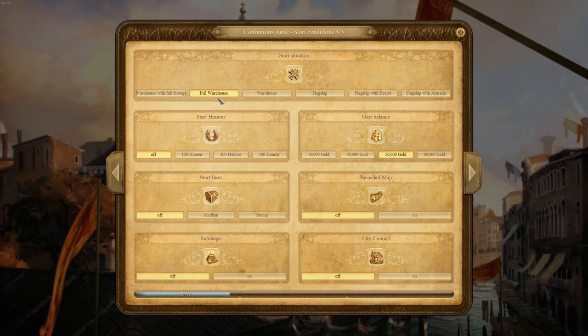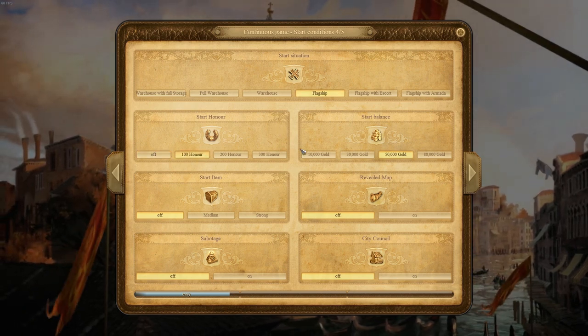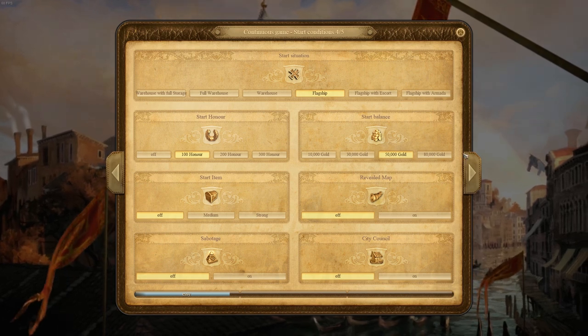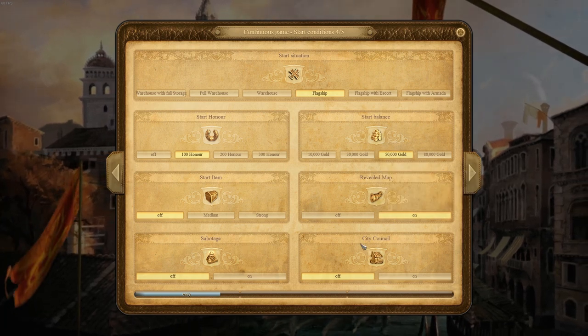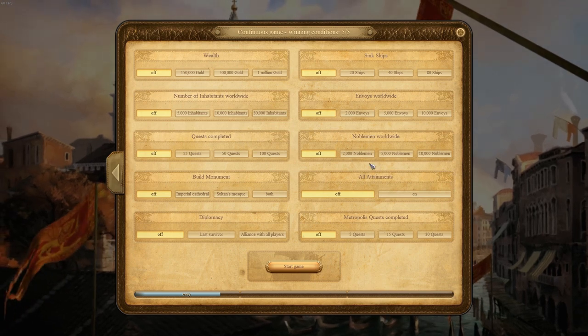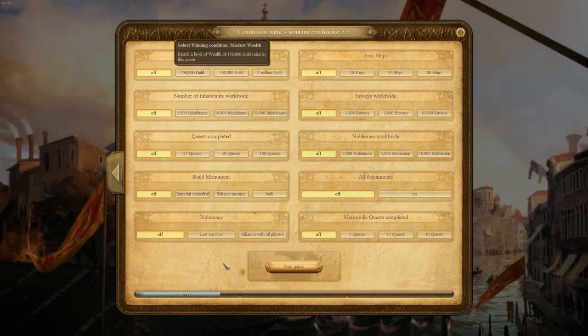We'll start with a ship so we can pick the island we want to settle. 100 honor, not going to max gold for now, starting items off, revealed world on, sabotage off, city council off. If we don't want a specific way to win, all those would be off.